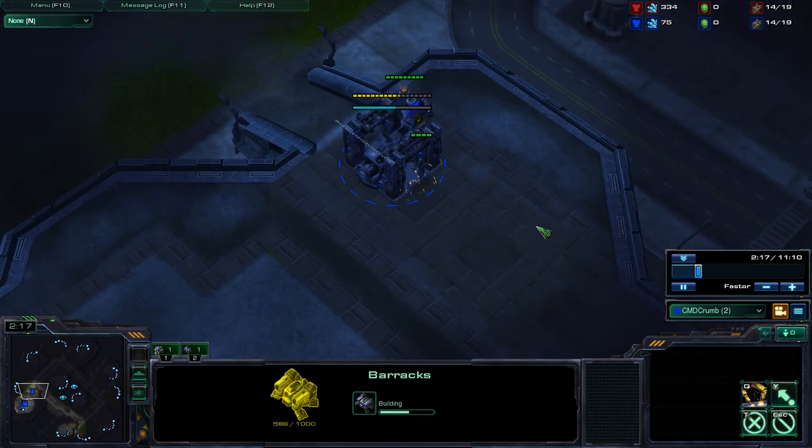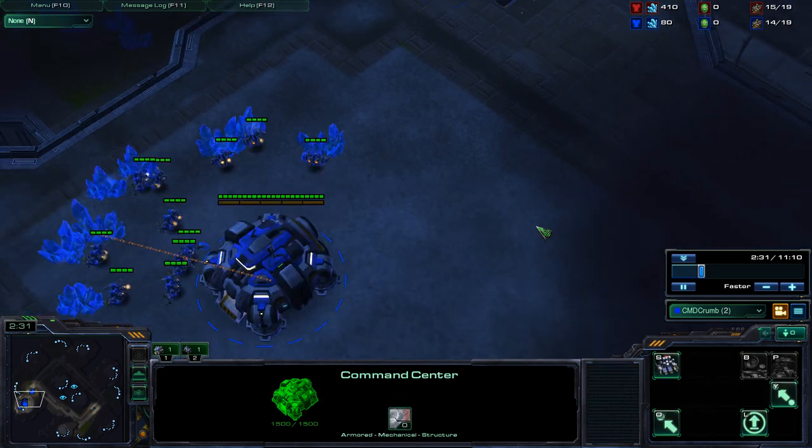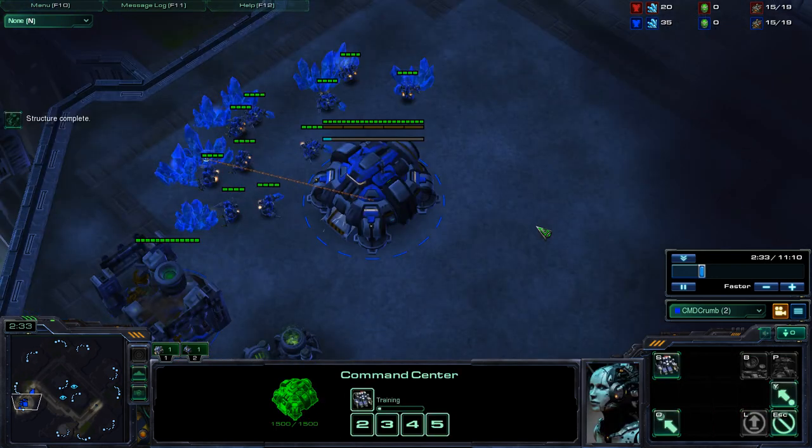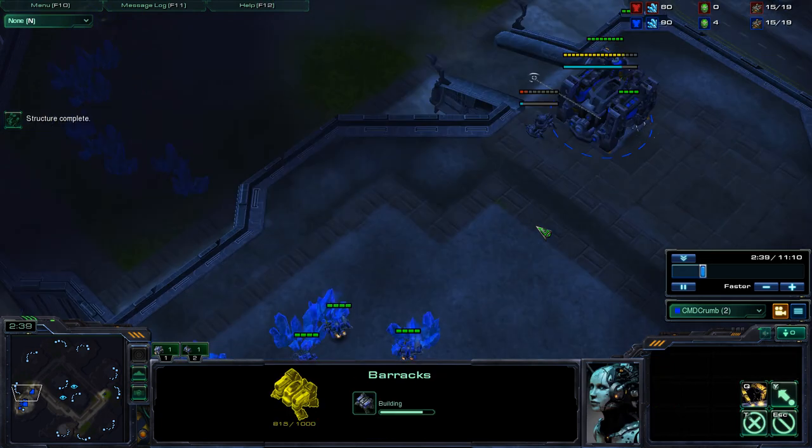Also, three racks, two tech add-ons, one reactor — go Marauder heavy. Pray he doesn't go Banshee. Even if he has a couple of tanks, if you've got Stim and you're aggressive enough, you can just blast right through them.